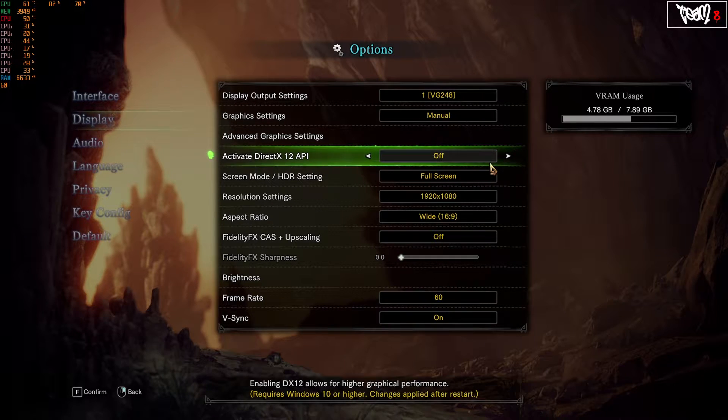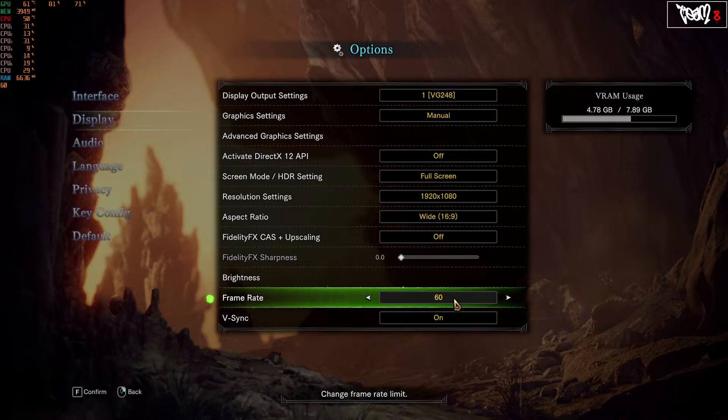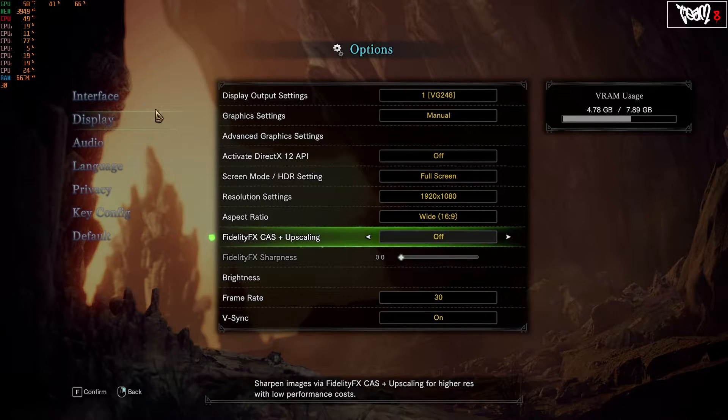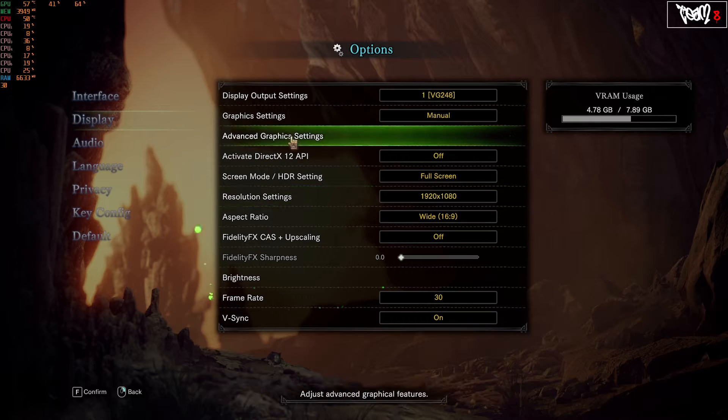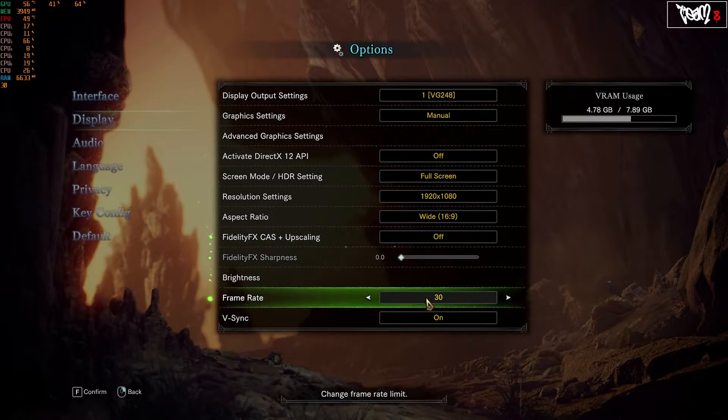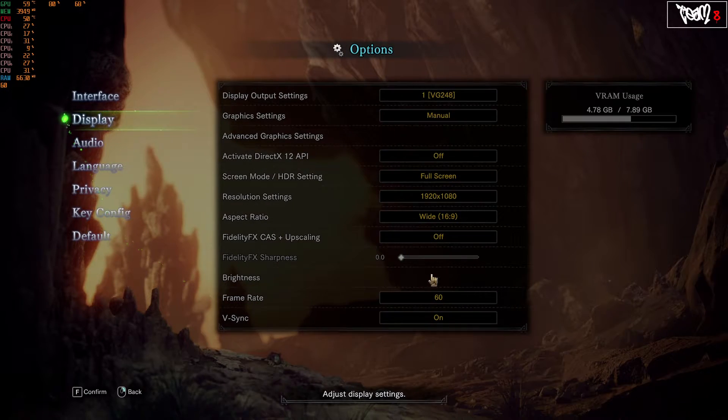Another thing I want to bring your attention to is the frame rate. In the last video I talked about frame rate capping. There are a lot of ways you can do this, but there's also an in-game option. We'll go from 60 to 30 and you'll see the frame rate drop to 30. It does cut down CPU usage. What I'm going to use instead is MSI Afterburner and RivaTuner Statistics Server — I'll include download links in the description.